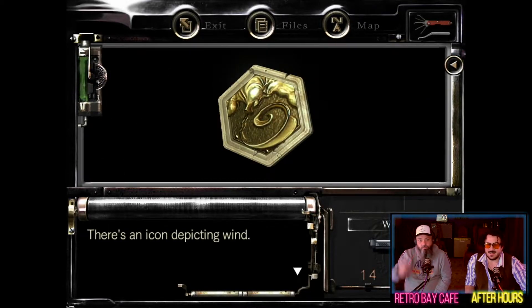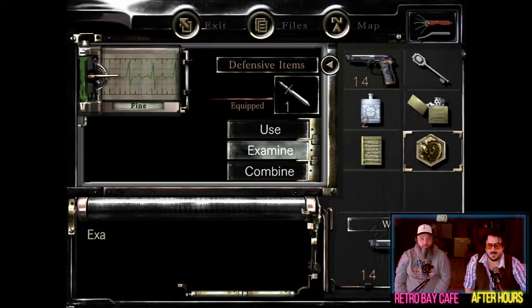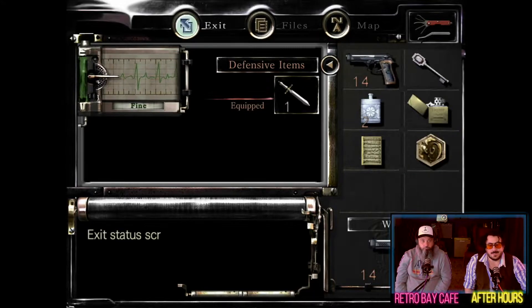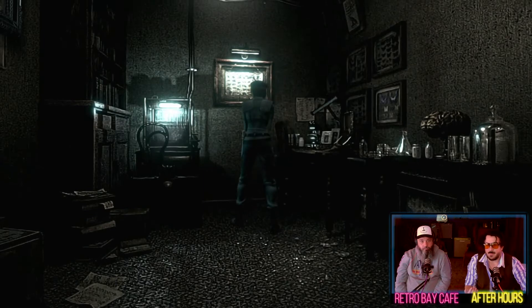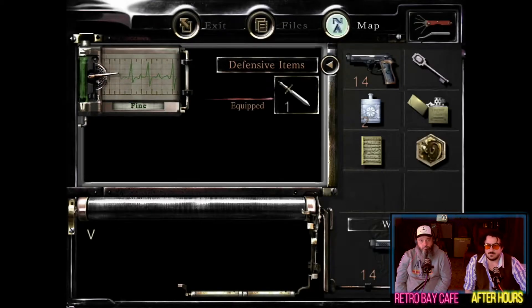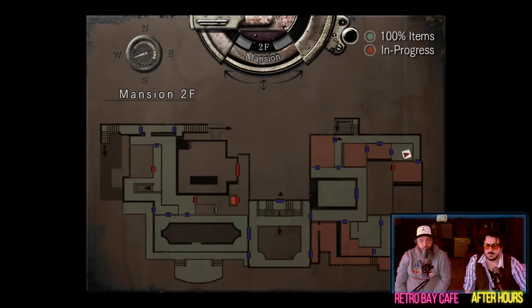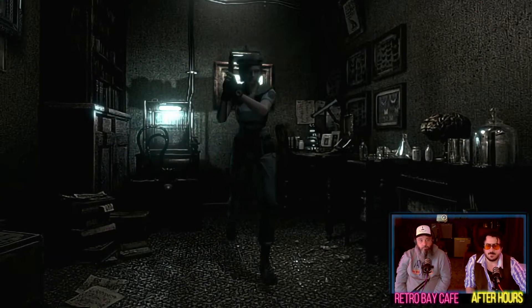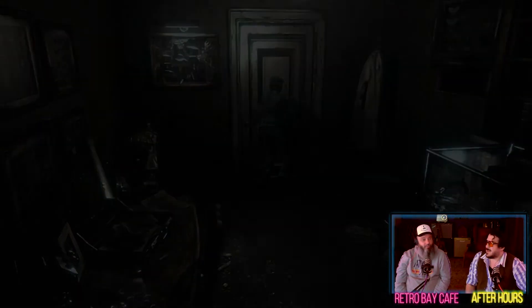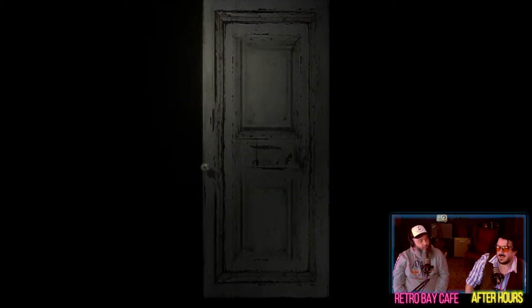We haven't seen that - there's an icon depicting wind. Not yet. Lots of doors we've not tried yet, though. Is this green? Get out of there, never come back. Now to be funny, that must be one of the easiest puzzles in this whole game so far. Yeah, but we're a bit further in and we still struggled.